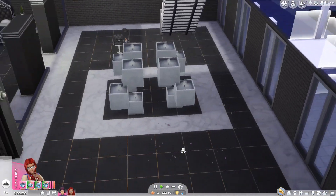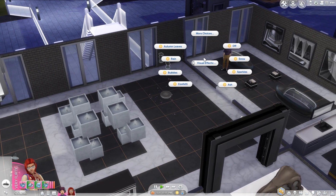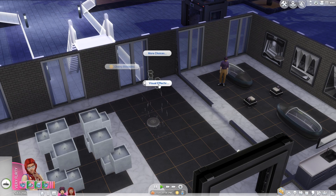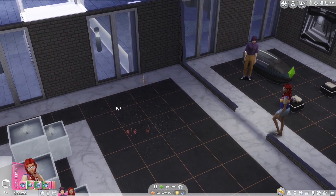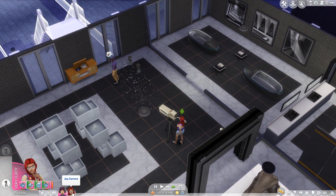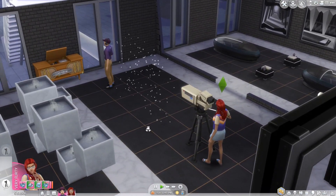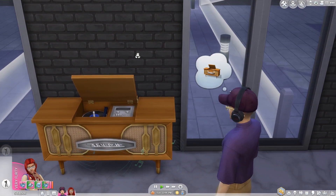Now we move on to the last set of objects: the stage props that you get with the acting career, though you can always place them on your residential lot. The first object I'm covering is the visual effects object, which lets you trigger any visual effects you want on basically any type of lot — I tried snow, rain, bubbles, and even spaghetti and meatballs. The last object covered is one of the new cameras you get with Get Famous; your Sims can play with it and perform interactions just like NPC Sims at the studio lot, but don't expect any specific gameplay attached to it.